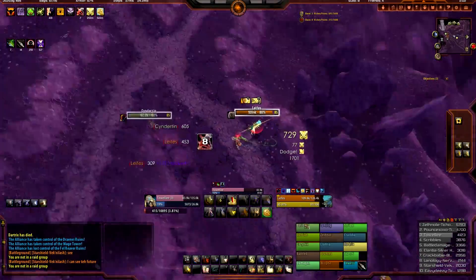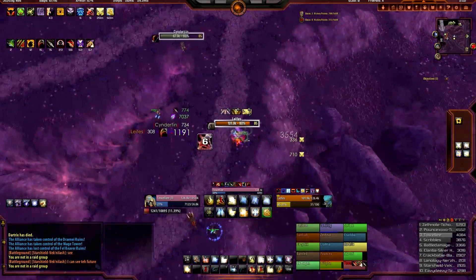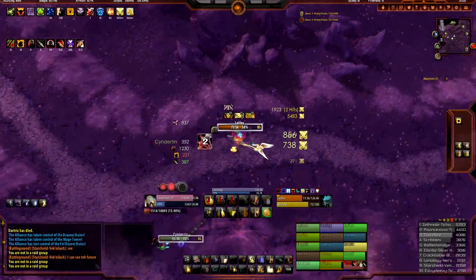We're going to work on this Feral Druid right here. Look how bad he is — his Bleeds are doing no damage. Oh don't run away from me. Where you going?